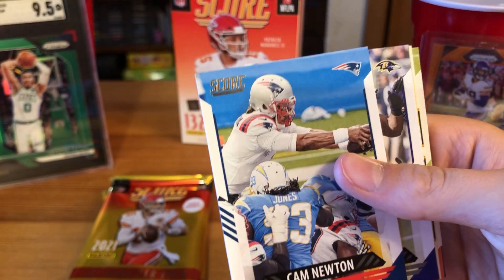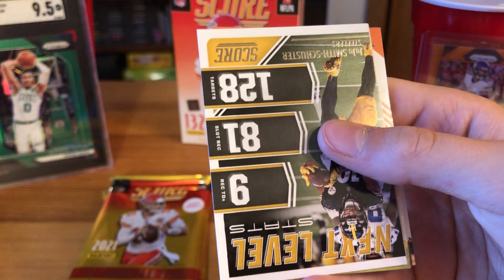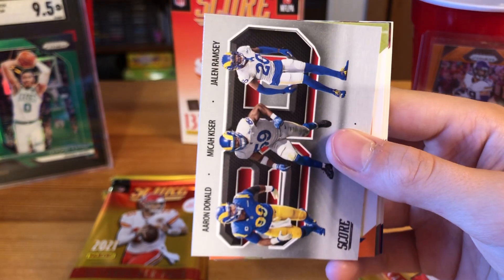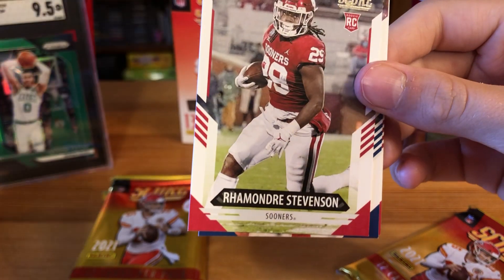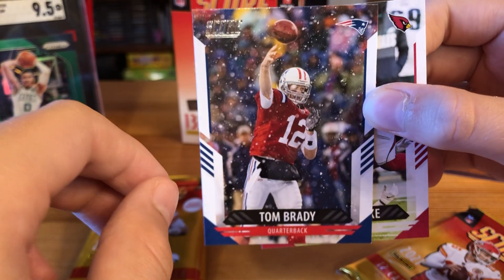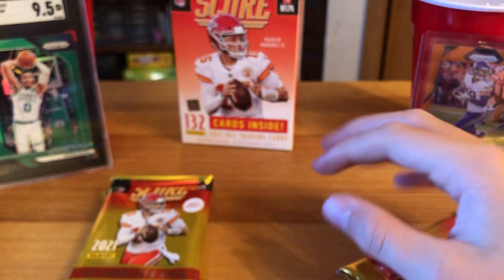Eighth pack: Alex Smith, Cam Newton, Ray Lewis, David Montgomery, Jamie Newman rookie randomly inserted in there, JuJu Smith-Schuster, 3D Aaron Donald, Micah Kiser, Jalen Ramsey, Kadarius Toney, Rondell Moore, Ramondre Stevenson, and hey — throwback Tom Brady in his Patriots uniform, looks like he's playing in the snow! Finishing it off with Kenyan Drake.